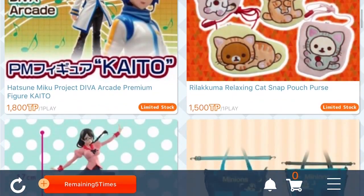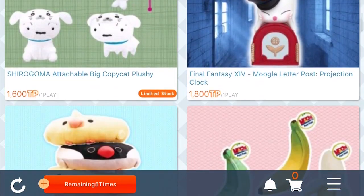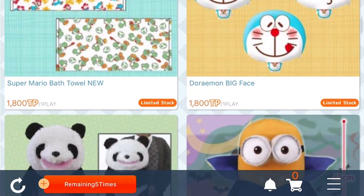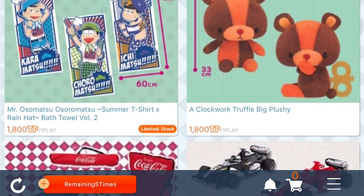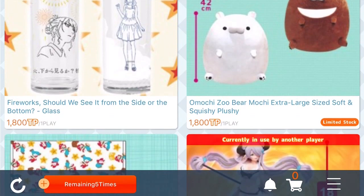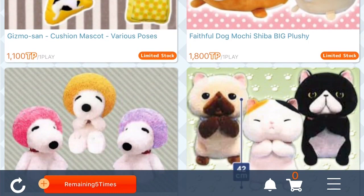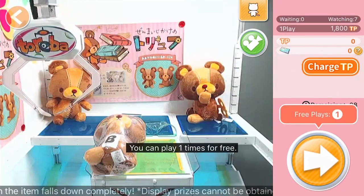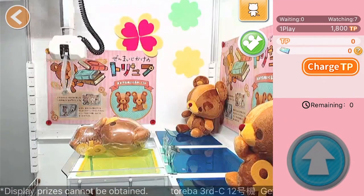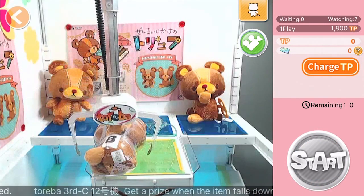This is an incredibly fun, very addictive game where you can play a real-life claw machine from anywhere in the world and have those prizes shipped directly to you. The reason this is a hidden gem is because not a lot of people know about it — it's really cool and definitely worth a download, if not for your free five games that you can play right off the bat. Download this game using the link below and let us know in the comments if you won something.